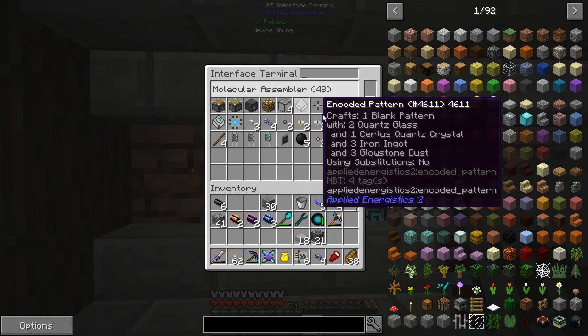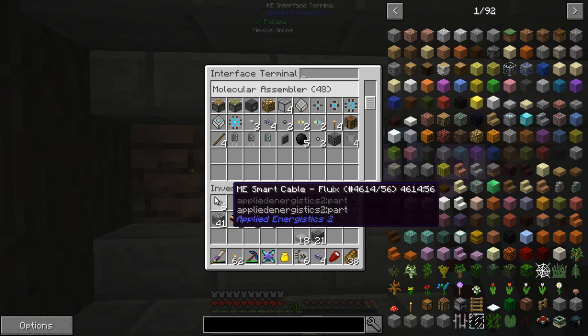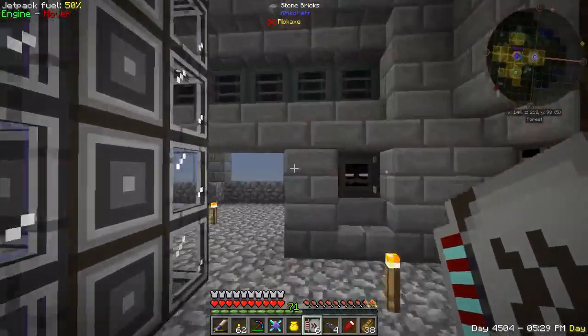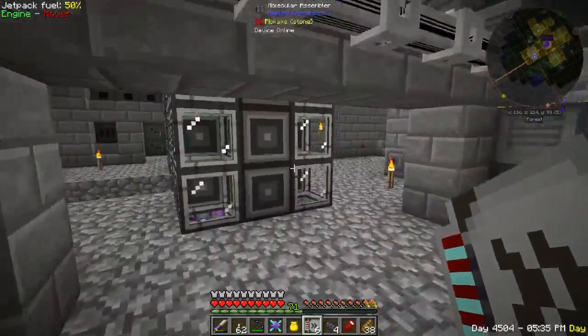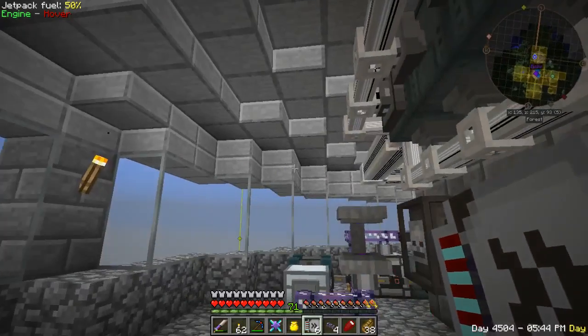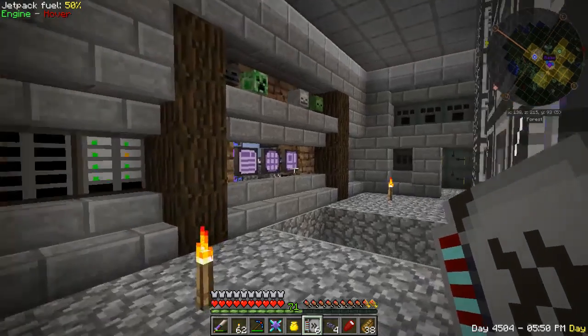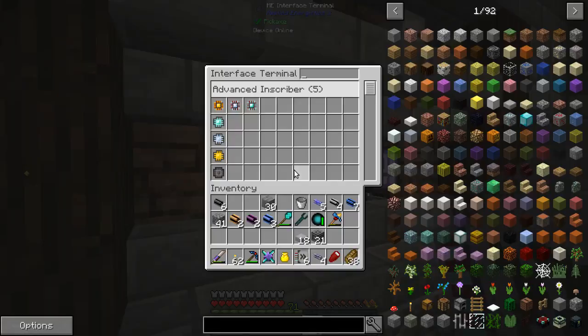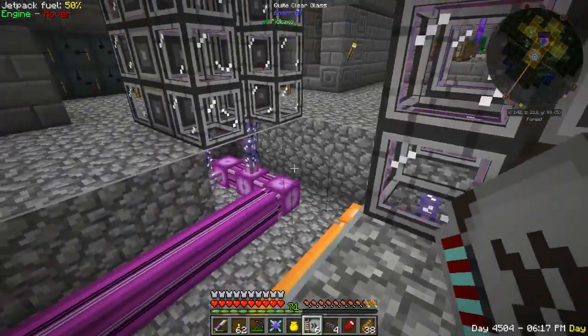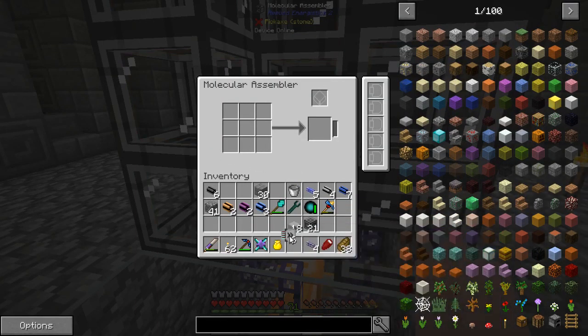Wait a minute — I'm a little bit confused. I had five auto crafting setups — actually four molecular assemblers, each one with an interface on top, and each interface was full. Where did all my recipes go? Did I lose them? Let me count: 1, 2, 3 — that's enough to fill three molecular assemblers. Oh, there's more down here. Okay, so there is more there. Here's some right here — so we should put some in this one. We should put those in here.